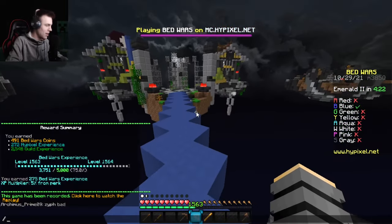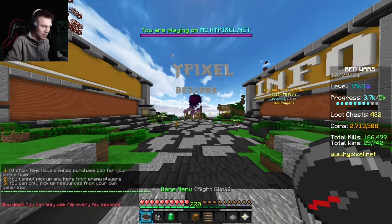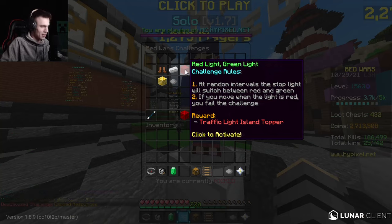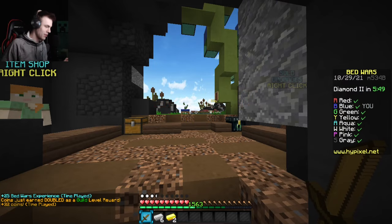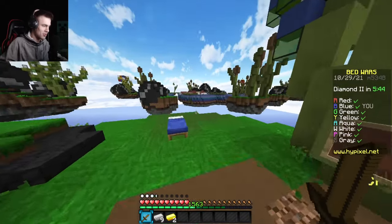Next challenge is Red Light Green Light. This one's going to be very tough because at random intervals you just won't be able to do anything — you have to stand still, and it could always be at a really bad time. Red light in three, two, one — don't move! I need to figure this out — I can move my camera around but I just can't move my actual character.